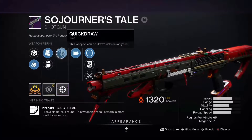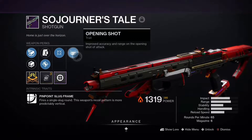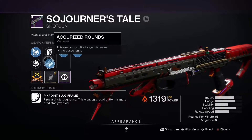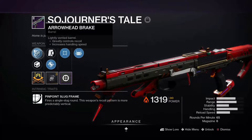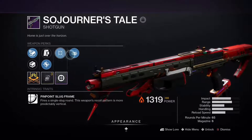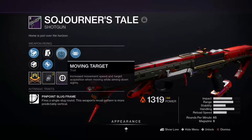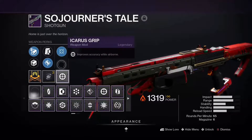The second roll I have is opening shot, moving target, accurized rounds, and arrowhead break. Gravely said this roll right here is the best roll you can get on this type of shotgun because it has opening shot and moving target.